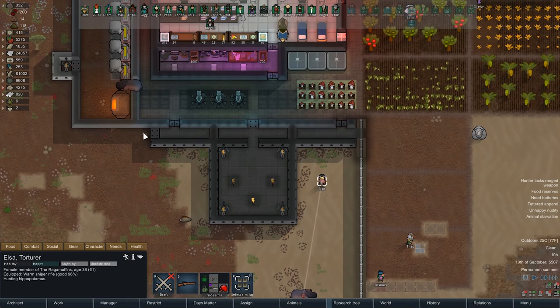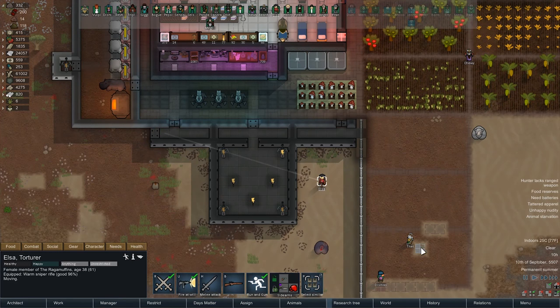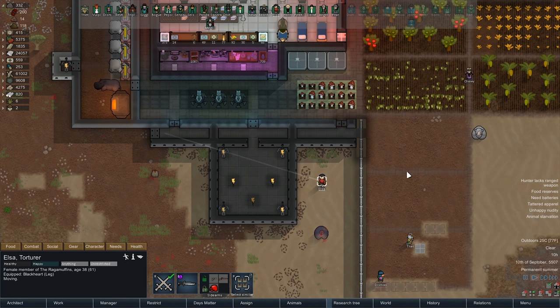Elsa, you're in a kind of a bad spot here. I'm just going to draft you and have you try to walk away, but you're probably going to get hurt. Actually, you know what — just kill the dang thing.